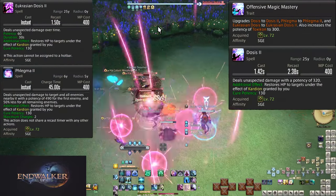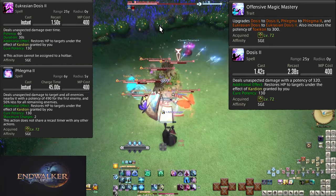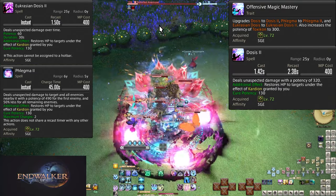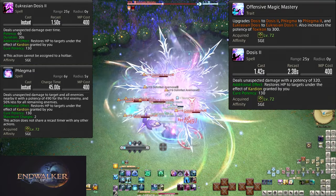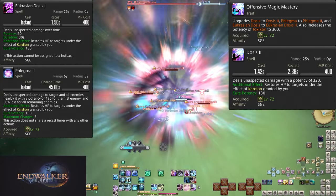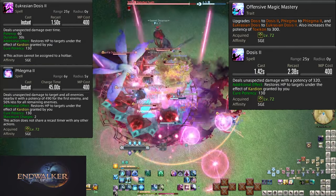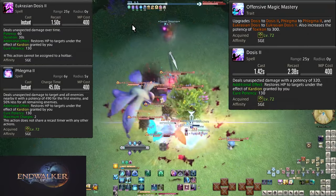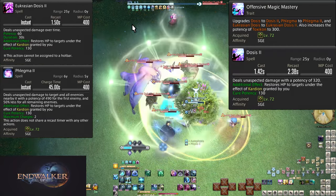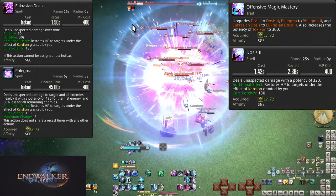Level 72, Offensive Magic Mastery upgrades Dosis to Dosis 2, Eucrasian Dosis to Eucrasian Dosis 2, and Phlegma to Phlegma 2. Toxicon is up to 300 potency with 150 potency to every additional enemy. Dosis 2 is a 20 potency increase to 320. Eucrasian Dosis 2 is 60 potency per tick for 600 total potency — better than Dosis 2 after 18 seconds. Phlegma 2 is 490 potency, a 90 potency increase. Nothing otherwise changes in how you use these skills; at most, now use Dyscrasia on 3 or more enemies only, not as few as 2.